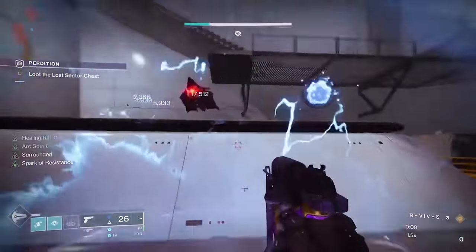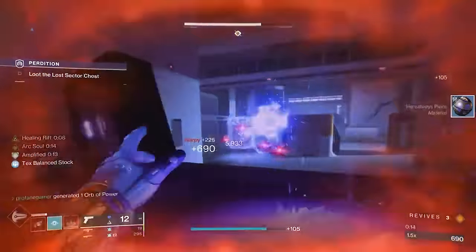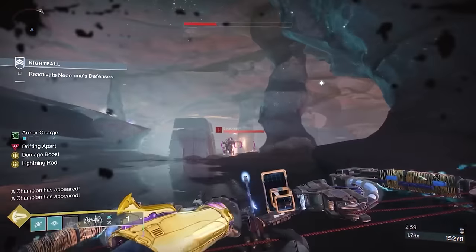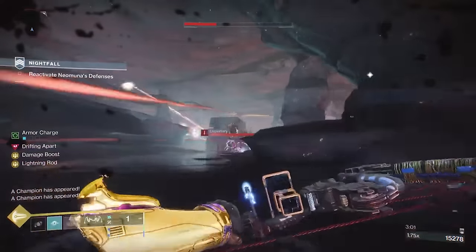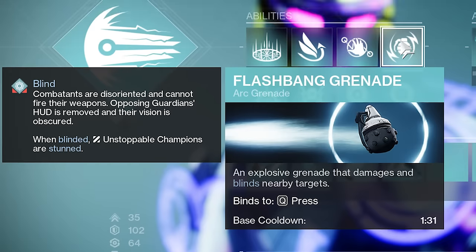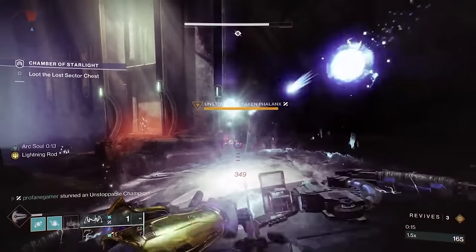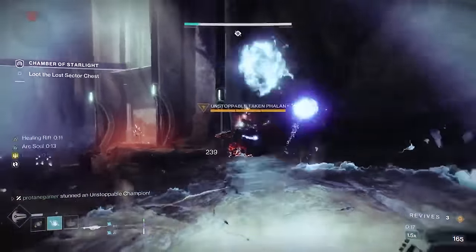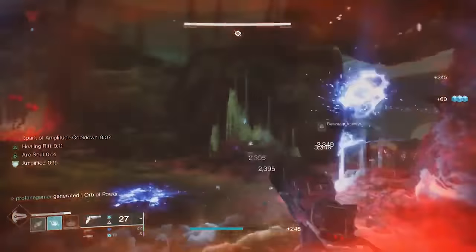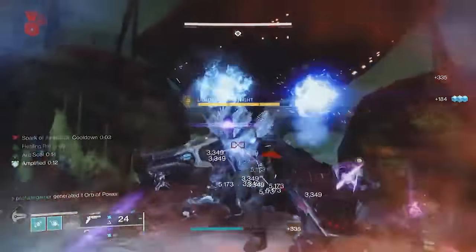Before we discuss our weapon loadout in further detail, I want to address our grenade choice. Pulse grenades are typically what most players are using — they're a great option for continuous damage over time — but Flashbang grenades cause enemies to become blinded. And with Spark of Shock, that one Flashbang grenade will be able to stun both Unstoppable and Overload Champions, helping us keep our enemies disoriented and jolted as we pump them full of electricity until they explode while we sit safely inside our Fortress of Solitude.